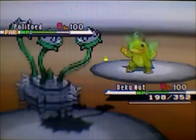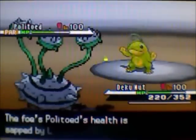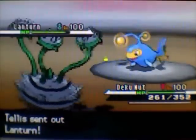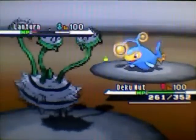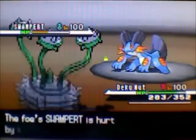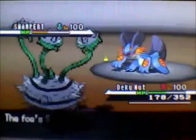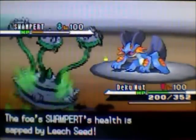I decide to fodder out Ferrothorn — he misses with focus blast, and I go for the thunder wave. He switches out into his Lanturn, maybe to use heal bell. I go for the power whip, which actually kills the Lanturn, showing why Ferrothorn can be quite dangerous — it has enough attack to do solid damage. Then Swampert comes in badly hurt. I know I can survive an earthquake so I stay in and go for leech seed to get some health recovery.